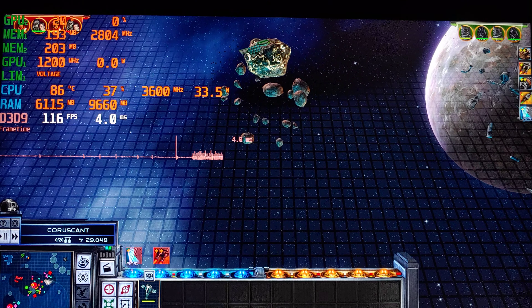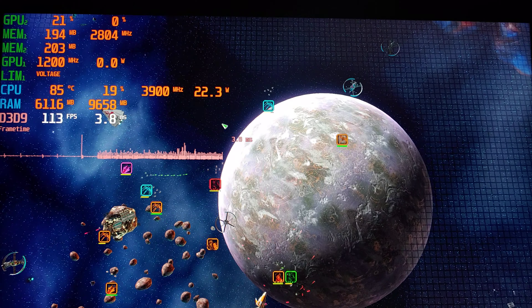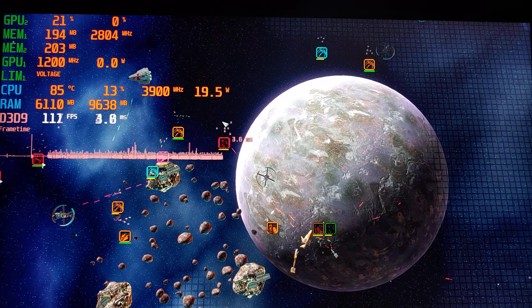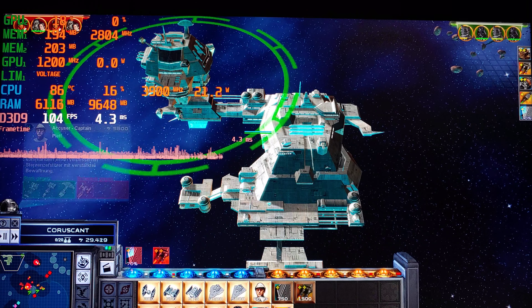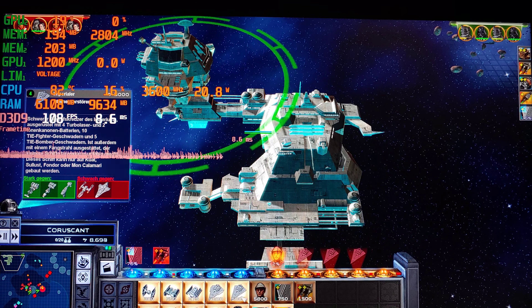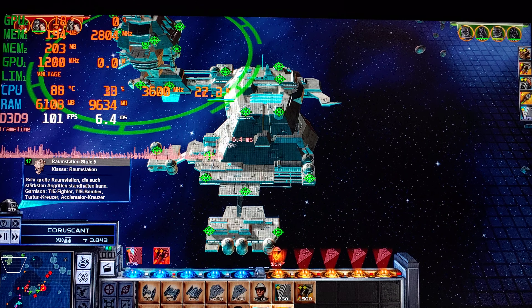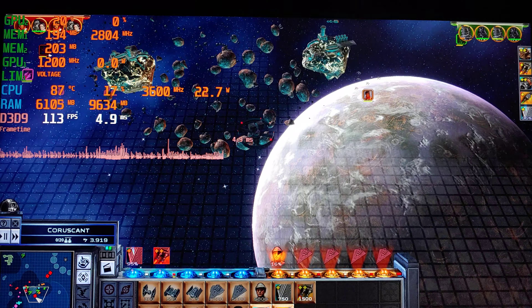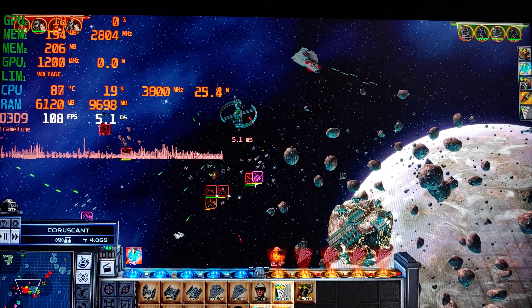We are playing a space mission, which is not as demanding as the ground missions are. But I actually really do not enjoy playing on the ground, so that's what I'm going to do. And since we are seeing around 100 FPS right now, that is very convincing to me that all the ground missions will work properly as well.